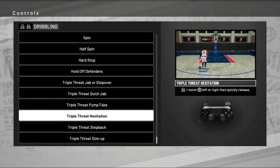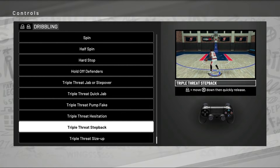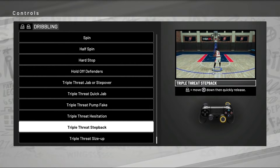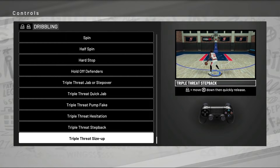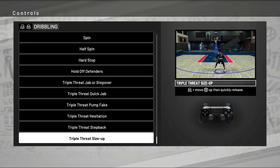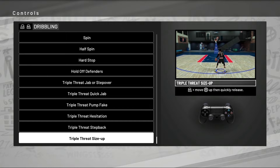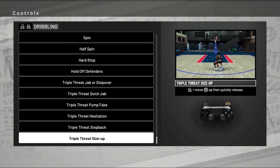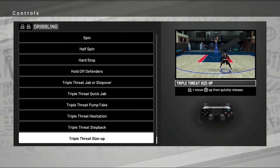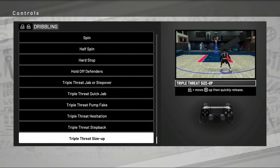Next up: triple threat moves. This year we've got a triple threat hesitation and a triple threat step back. For the hesitation, hold your right trigger and flick the R stick in the direction you want to go. For the step back, hold your right trigger and flick the R stick down. And there's also a triple threat size-up. We'll have regular size-up packages and triple threat size-up packages this year that you can purchase and equip for your player.